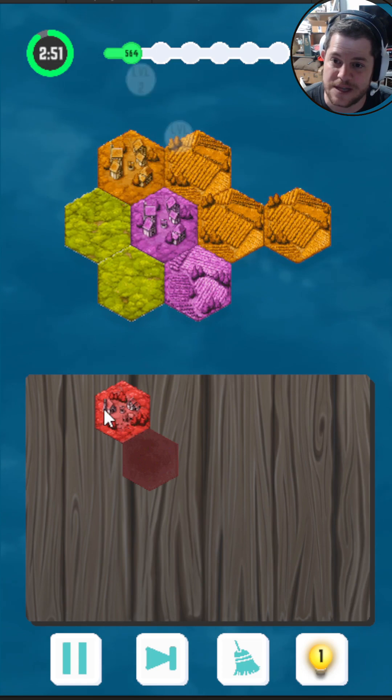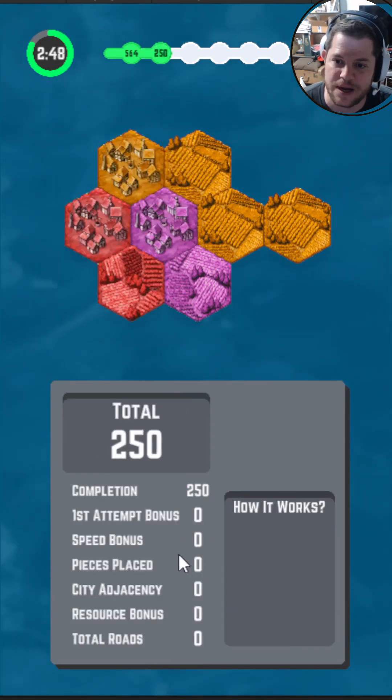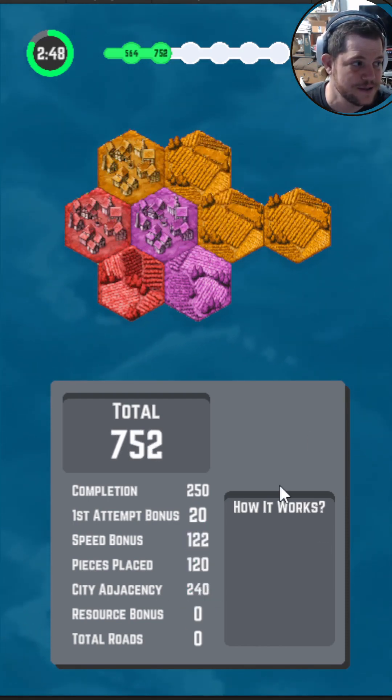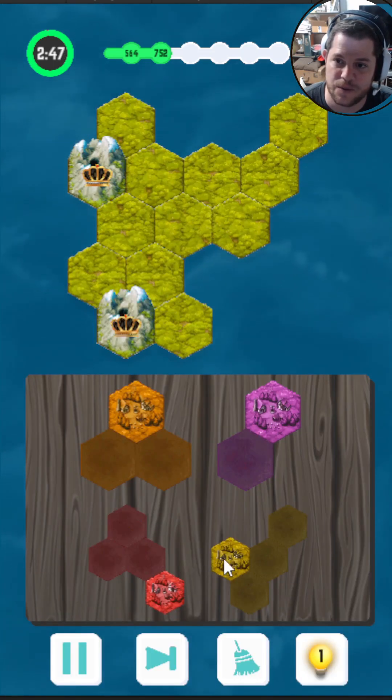You have these various buildings and puzzle maps that you try to build into bigger cities, those types of things. Because these are all in proximity of two others, they're all level three, and I get a humongous city bonus. If you see my city adjacency bonus — 240. It's almost the value of completing the map, so that was a huge win on that map.